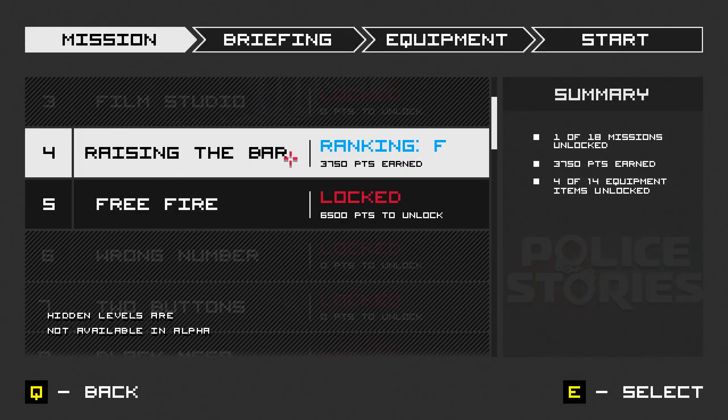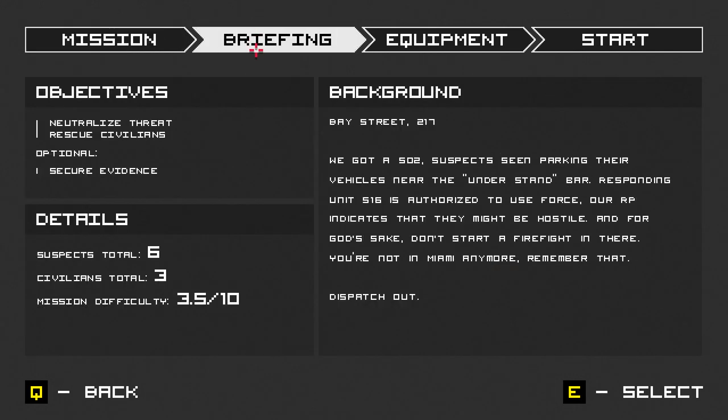I've played it once, and I didn't get enough points to unlock the second level. So as you can see here, there's two levels: Raising the Bar and Free Fire. I think I need Raising the Bar — I need 6,500 points to unlock it, and I only have 3,750 right now. So I did the mission once but completely failed. Let me show you. Here's the briefing.